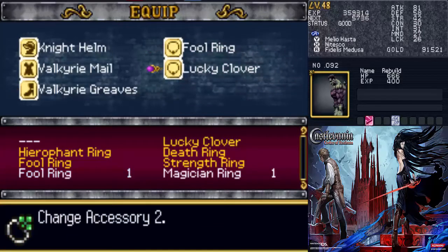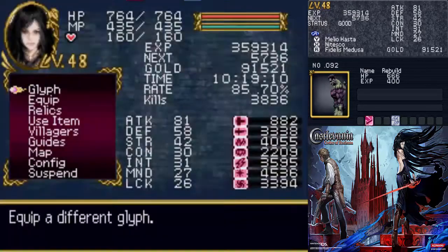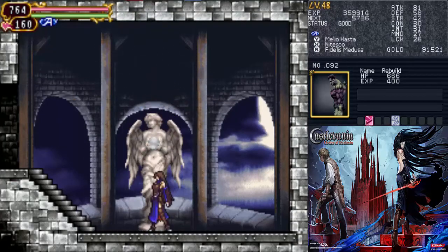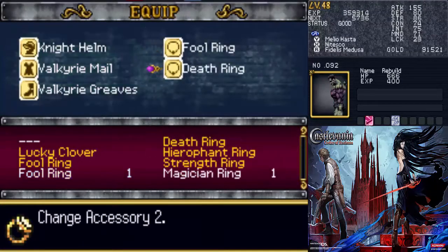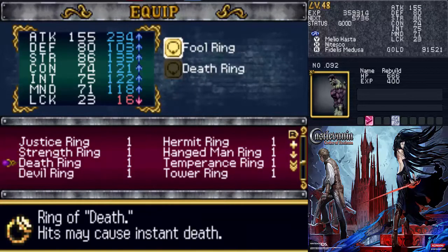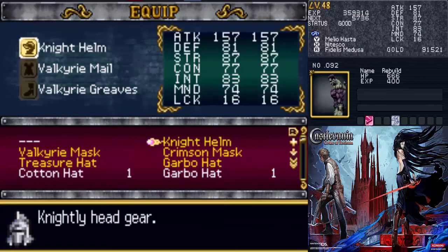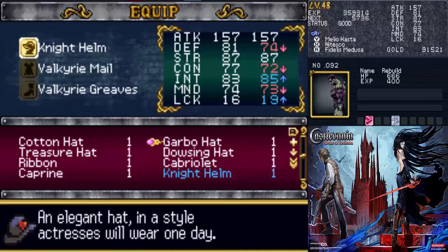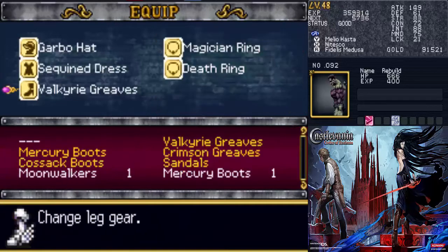We're gonna be using Medusa for the next boss. I'd recommend leveling it up to level three by absorbing 30 of them, which doesn't take too long. At level three you have six surrounding you instead of two, which will make the next boss fight much easier. We want the death ring on and pretty much anything that brings up intelligence, because we're gonna be fighting Death.